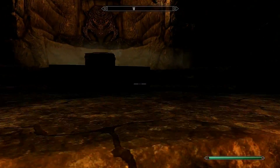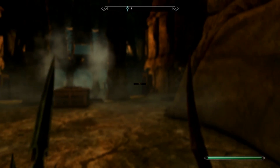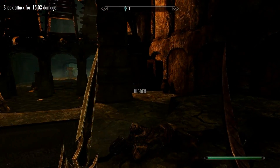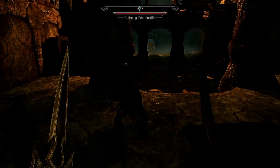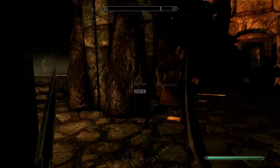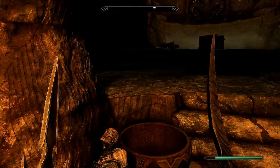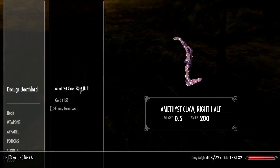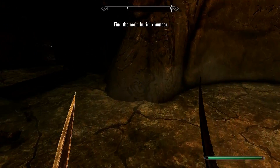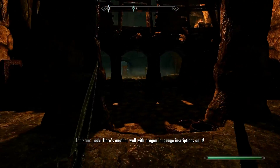You come in here and get the next Word of Power. Stay in sneak mode — as long as your companion doesn't rush in, you can get free stealth kills on the enemies here. We got most of them. Loot the main Draugr Death Lord at minimum to get the right half of the claw key. Then you're pretty much done in this section.